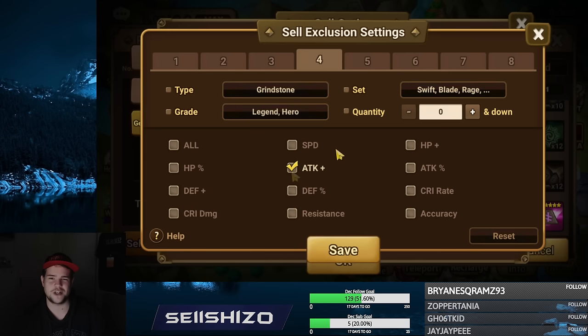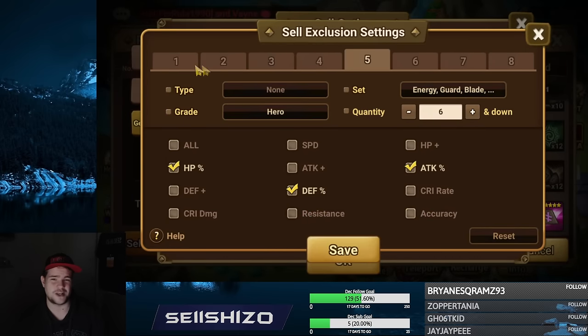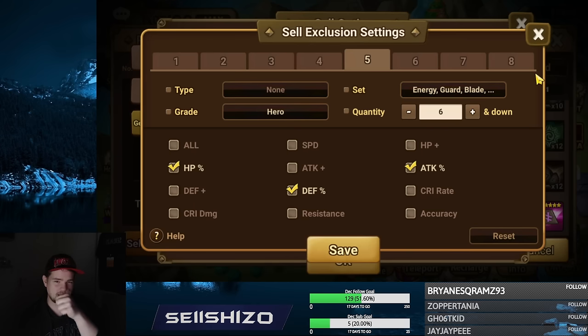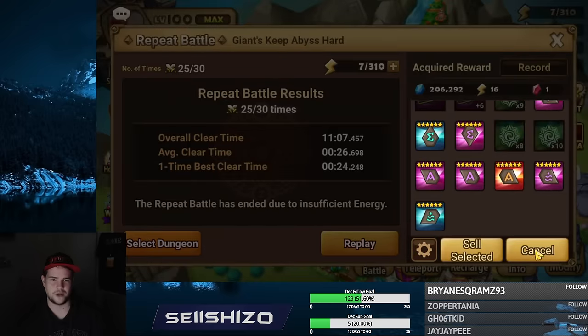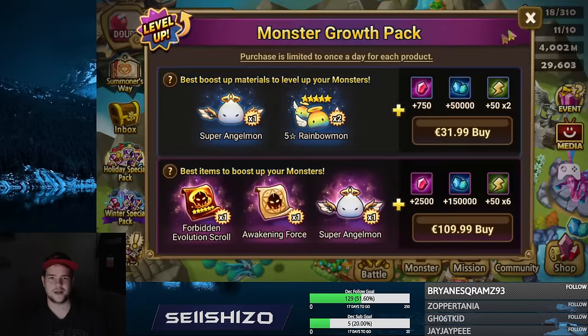I also made one to exclude flat attack on grindstones for those exact same sets — Fatal, Swift, Blade, and Rage — because flat attack on those is actually pretty useful. Then I have one where I say if I get more HP, defense, and attack higher than six, I want to remove them from those sets excluding Swift, Despair, Will, and Vio. But I don't really make much use of that limiter anyway because I have a lot of grind spots.